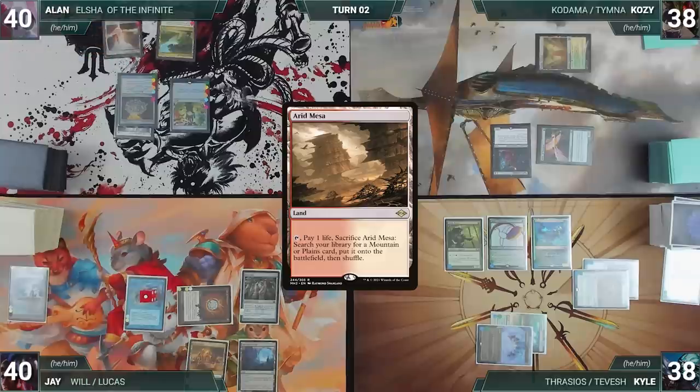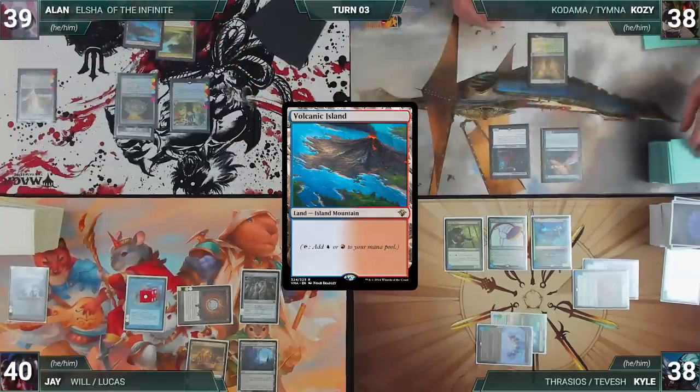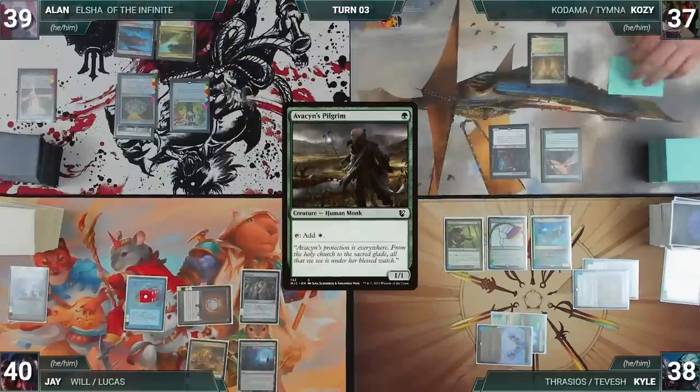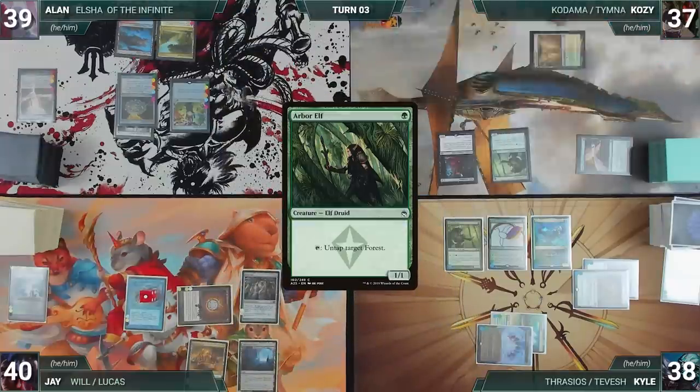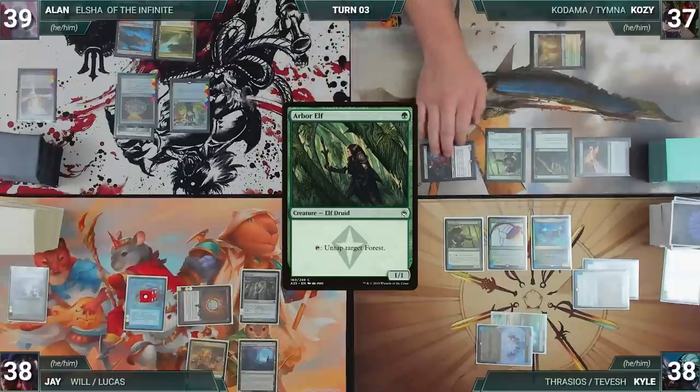Alan draws, plays Arid Mesa, fetches Volcanic Island, and passes to Cozy. During Cozy's upkeep, he reveals Avacyn's Pilgrim through Dark Confidant. He draws and casts Elvish Mystic, then casts Arbor Elf. He moves to combat and attacks Jay with Dark Confidant. Jay takes it and Cozy passes.